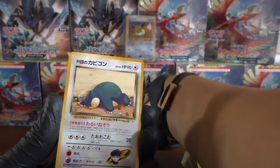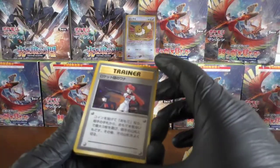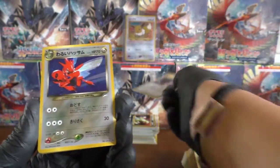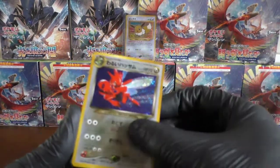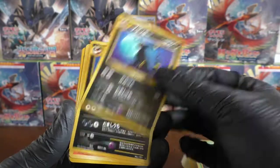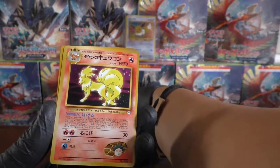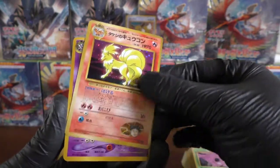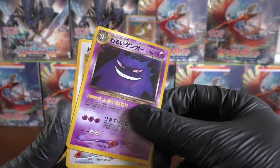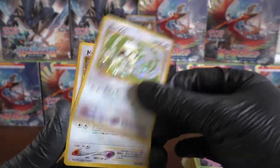We have the Rocket's Snorlax. We have Rocket's Trap. Bloody fantastic. A Dark Scizor. Oh lovely — we have the Neo Discovery Umbreon holo. We've got two of those — that's even better. We have Brock's Ninetales — turns out Brock does have some cool cards. A Dark Gengar from Neo Destiny. We have a Smeargle from Neo Discovery. We have another Smeargle.